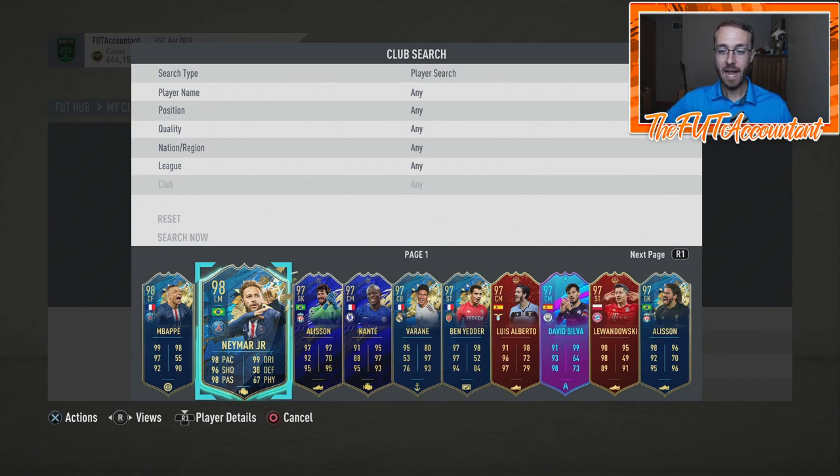First owner untradeable. And all the stuff you're seeing in the club today, except for two cards, are all untradeable. This is all stuff that I've been able to pack this year, do an SBC for, complete an objective for, or it came from a guaranteed TOTS pack or guaranteed something-or-other pack. I literally have nothing tradable in my club except two players, and I'll talk about those in a second.